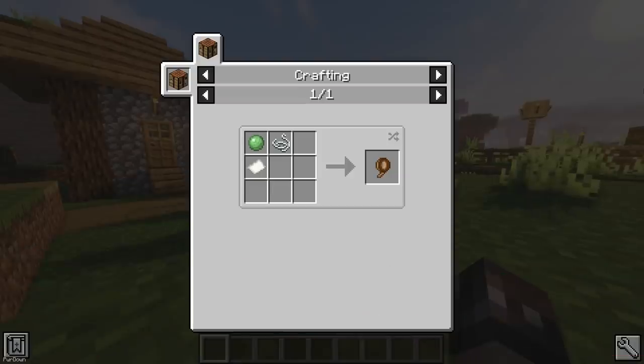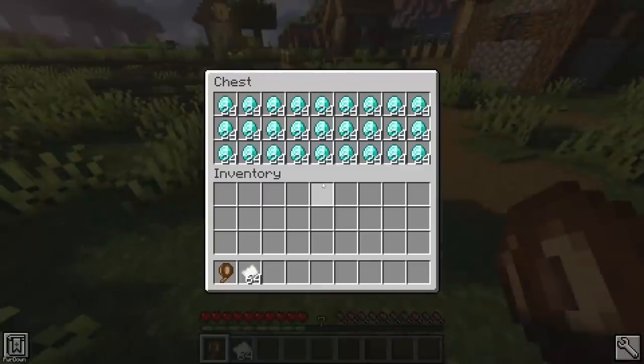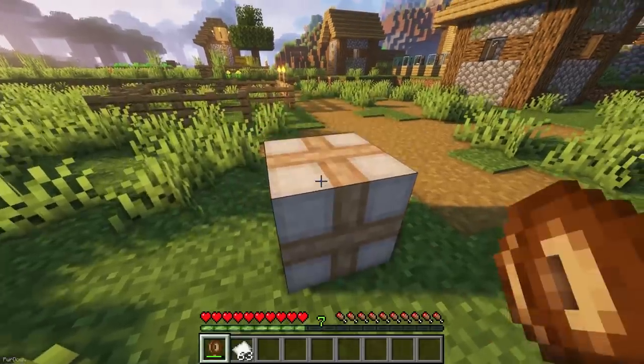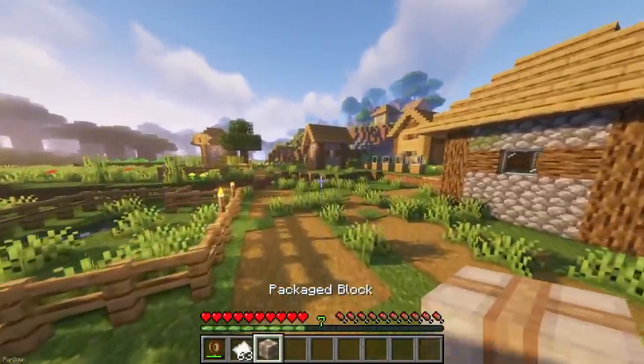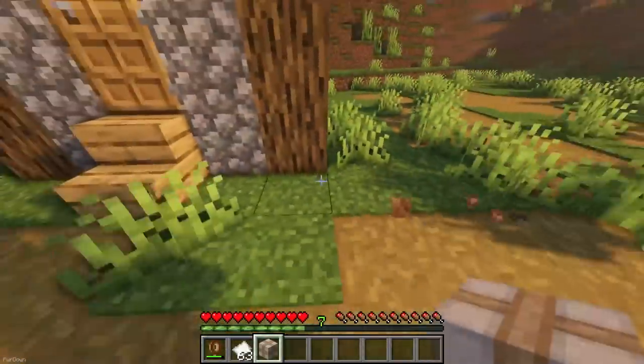Packing Tape is useful for transporting blocks, and it can be crafted from paper, string and slimeballs, and you'll need additional paper for the packing process. Hold the tape and use it on blocks like chests to turn them into packaged blocks. You can then break them to transport them, and interact with them again to remove the packaging tape while keeping all the items inside.